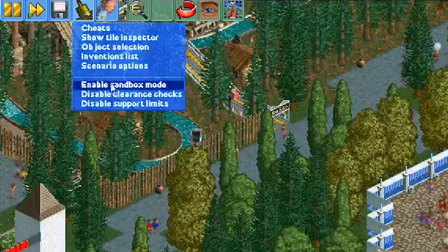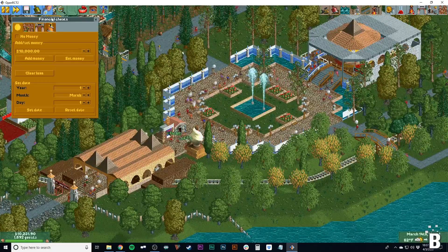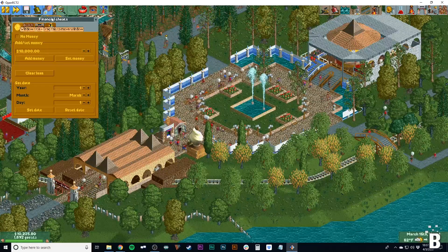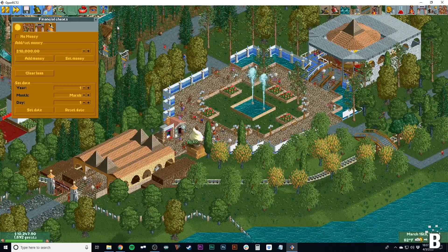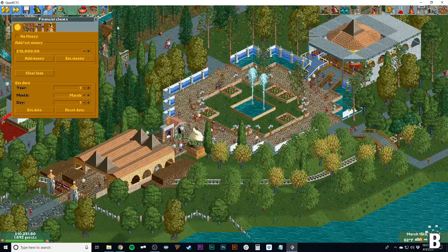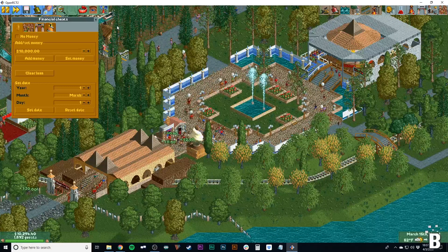We're going to go through each of these in future videos, but the main one you want to get into is this very top one that says cheats. These are all your basic cheats, so things like changing stuff in regards to money, guests, the park, rides, things like that. This is the main cheat window you're going to want to be in most of the time, so you can do some cool stuff in your park.